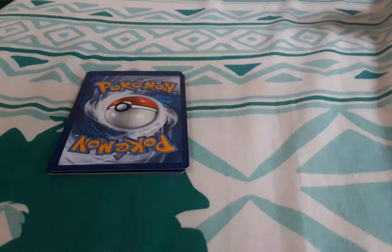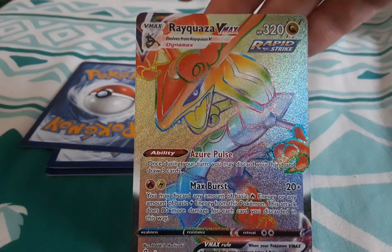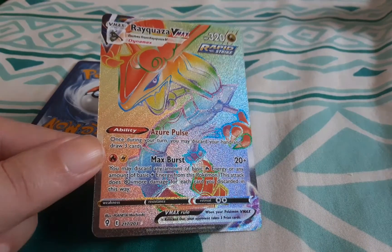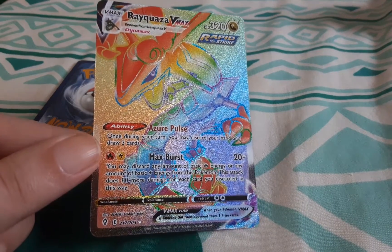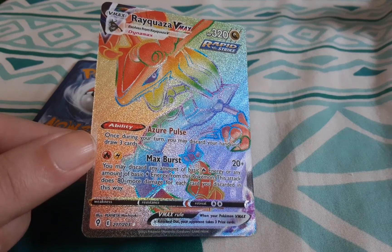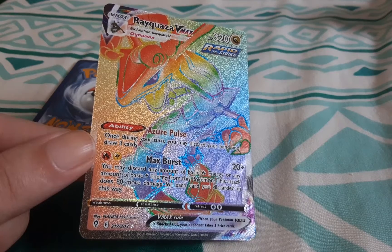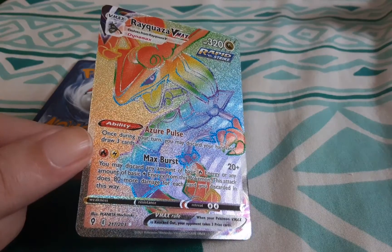Got a dark energy. Whoa — that is so cool! I got a Rayquaza VMAX, Dynamax! Was not expecting to get that — that is awesome. These guys are ones I am going to keep. All the VMAX and full-art holos I'm going to keep, even if I'm not collecting that Pokémon. But that is really cool — I did not expect that. That's amazing.